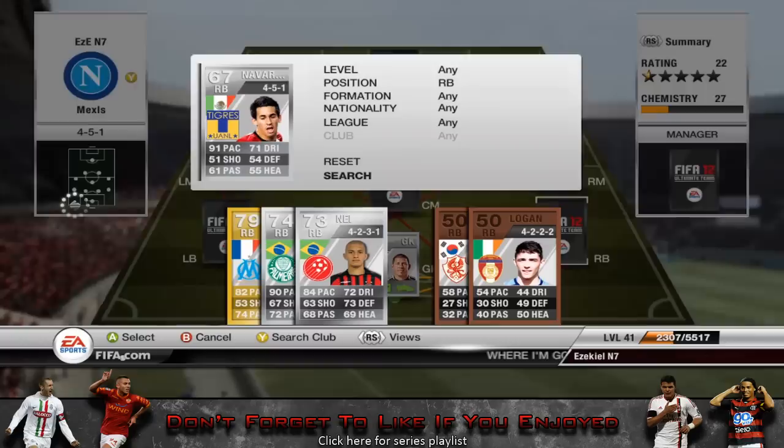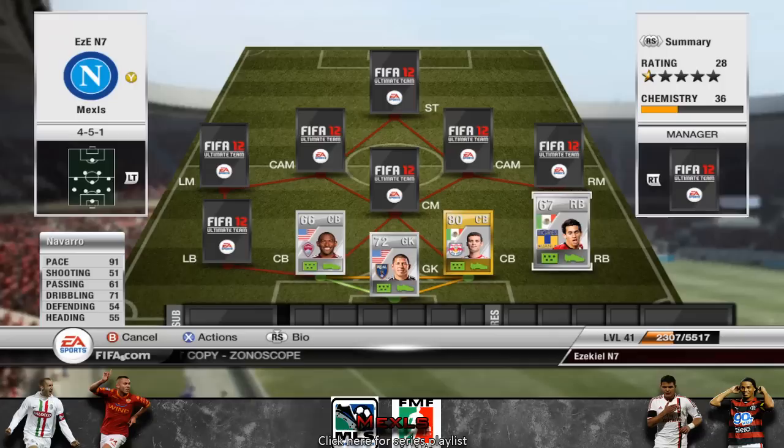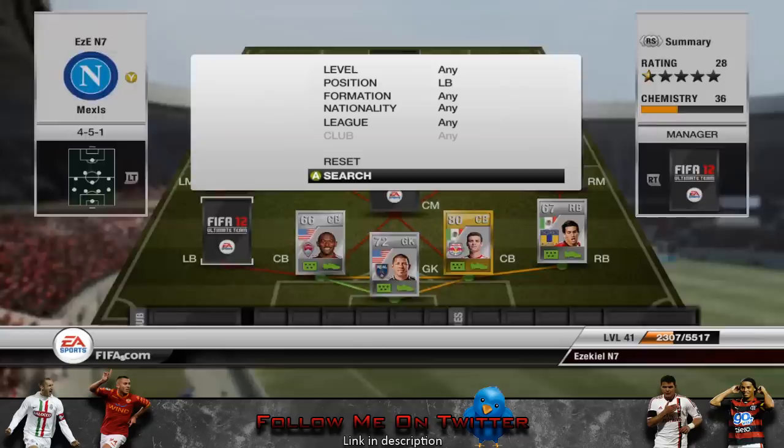Moving on to the right back, we've got Navarro. He's from the Primera Div Mex — he plays for Tigers and he's 5 foot 6, so he's very small, kind of like most Mexican players. He's got 91 pace, 71 dribbling, and a pretty decent shot. He's just a very fast right back, to be honest — nothing too special about him.